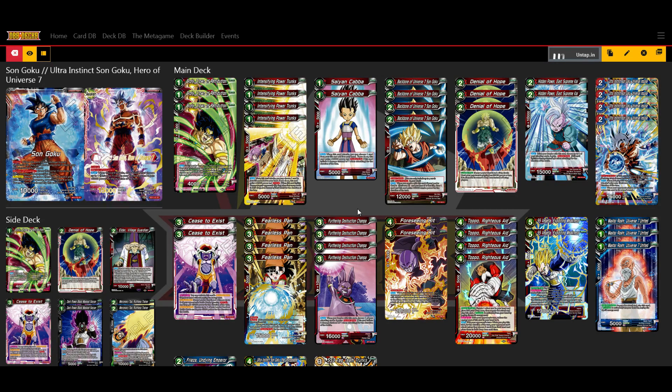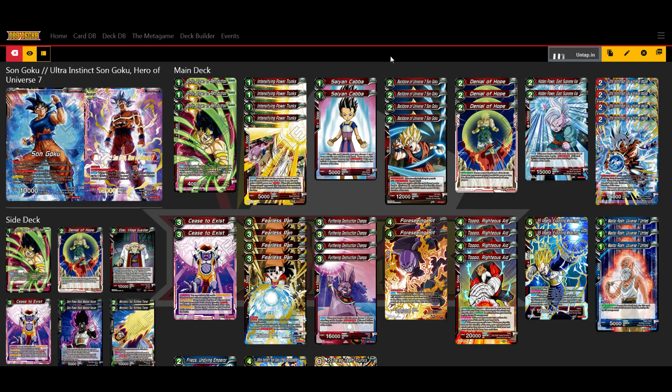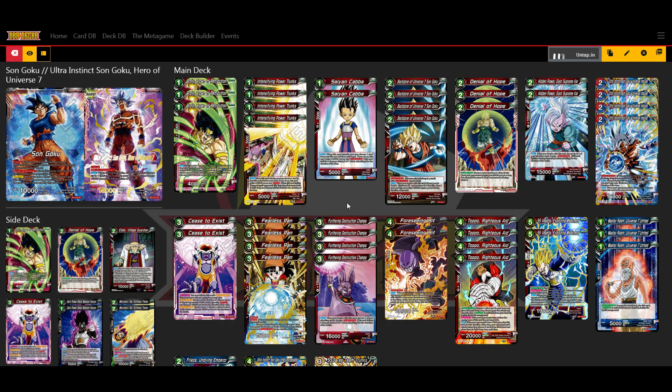If you have multiple Brolies on turn one, you're going to charge one. We have 4 of the Trunks — this is an easy turn one play for a deck like this. Early pressure, early crit, early life manipulation. We also have 2 of the Kabas, just because it's helpful in matchups where your opponent is at 5 and they're not awakened. It lets you put them in a position of: am I going down to 3 from the swing or am I stopping the swing? But a lot of the time it's also a charge.